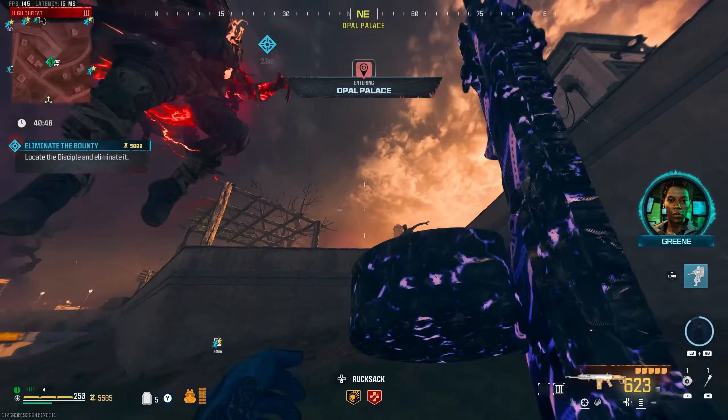There's another Disciple back there. ACV health is going to drop really low here — healed it up again so we're good. Went down again — crazy. Let's heal up and shoot the ACV immediately. Contract complete.